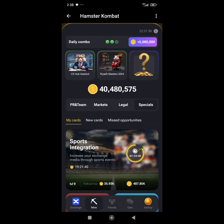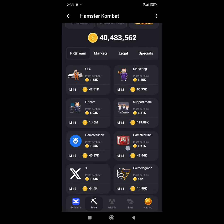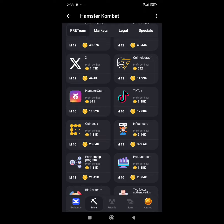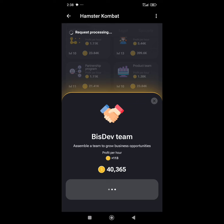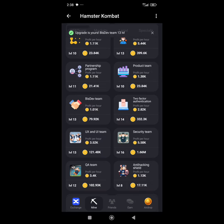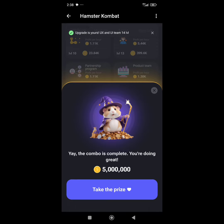I'm still having a balance of 40 million. If you go over to PR Team, that is where the last card is going to be. Go down to Account and you'll see this card there — that's the one. I have found today's combo card.